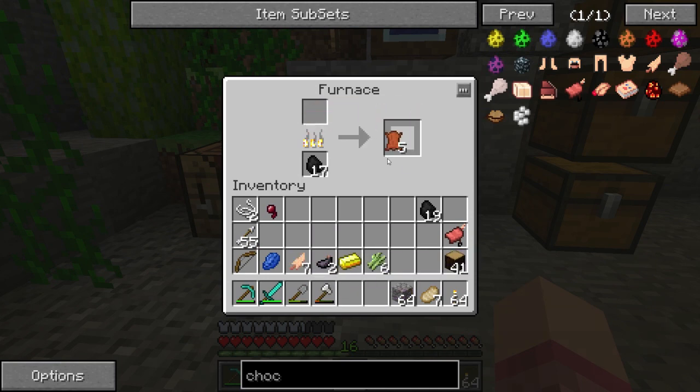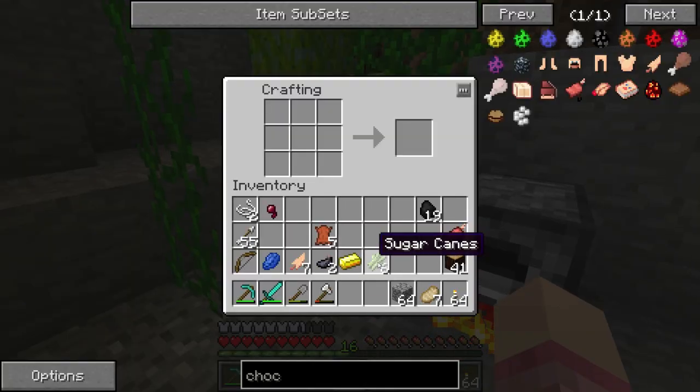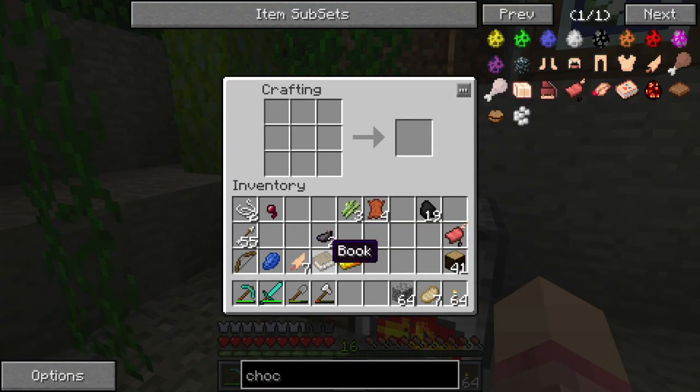With this leather we are going to make a book. To do that we just need some paper and a piece of leather, and now we have our book. We're going to put our book here — let's see if I remember this recipe.